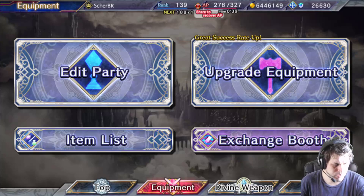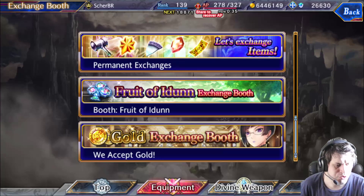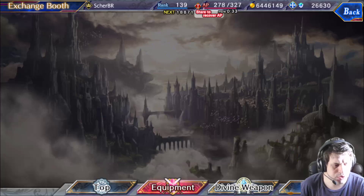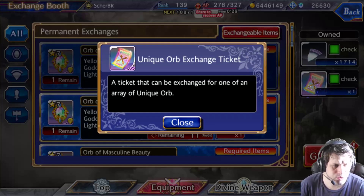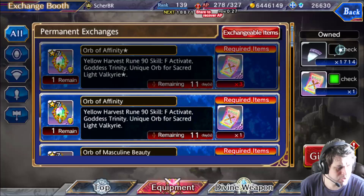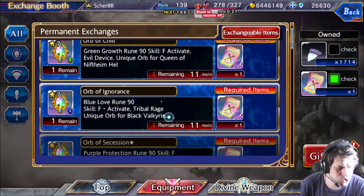Let me show you where you can exchange for these Unique Orbs. Click here on Exchange Boots, then go to Permanent Exchanges. On Permanent Exchanges you'll see the Unique Orbs Exchange Ticket. Just turn off the other filters and leave only this one checked.